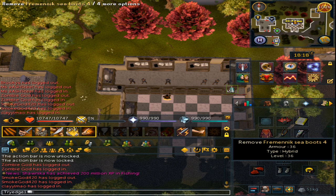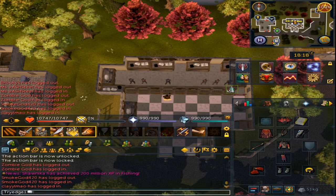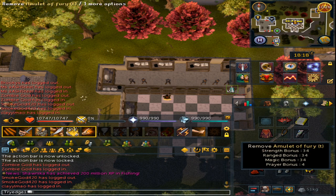These boots, when worn, will note the Dagannoth King bones, and you will also deal 5% more DPS towards them. For the amulet, use an Amulet of Fury (t), because it is non-degradable and is considered a hybrid amulet, giving 34 in all combat stats.